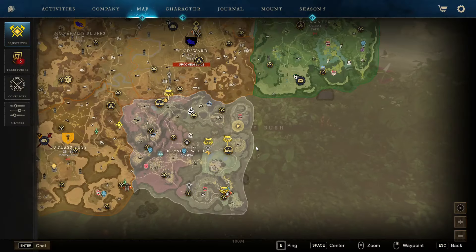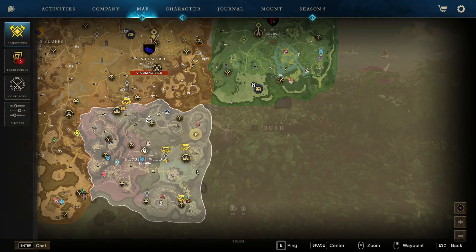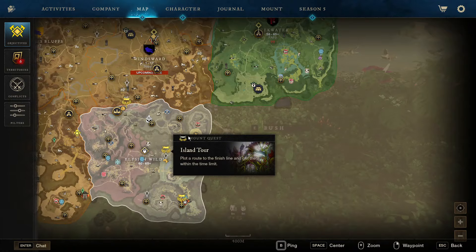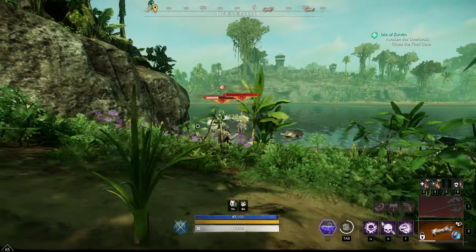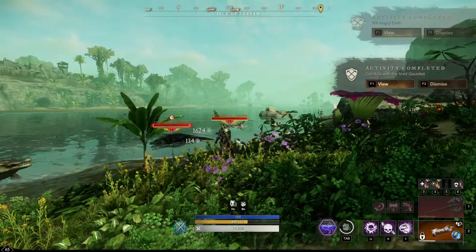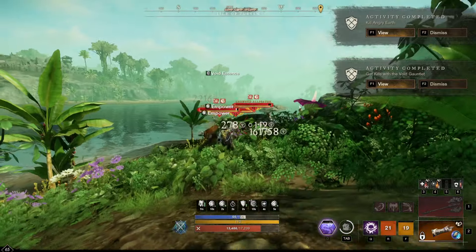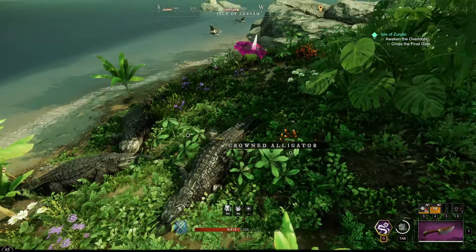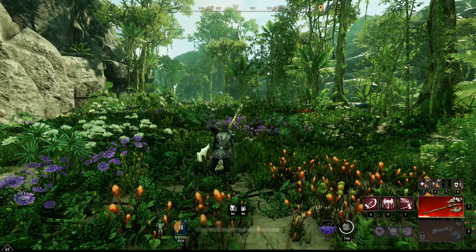Last but not least, one of my favorite areas to farm Dark Hide is the Elysian Wilds area, more specifically the top right area. Honestly, anywhere on this map is a good source of Dark Hide if you just want to explore. But if you want a more condensed area, I like to specifically go after the alligators right here. I typically hit a handful of them, bring them all over to me, and go crazy. I do recommend using a spear when taking these down — it just makes it so much easier.